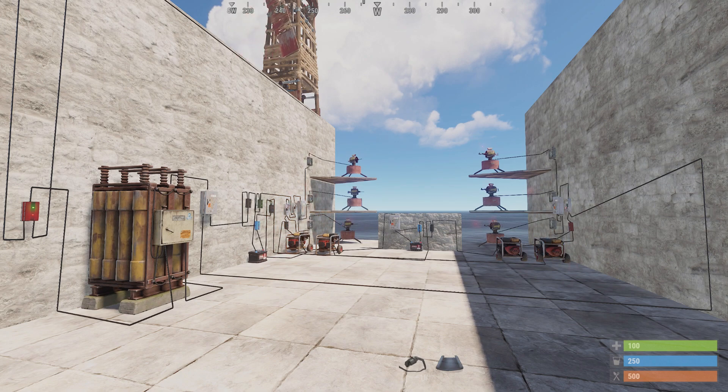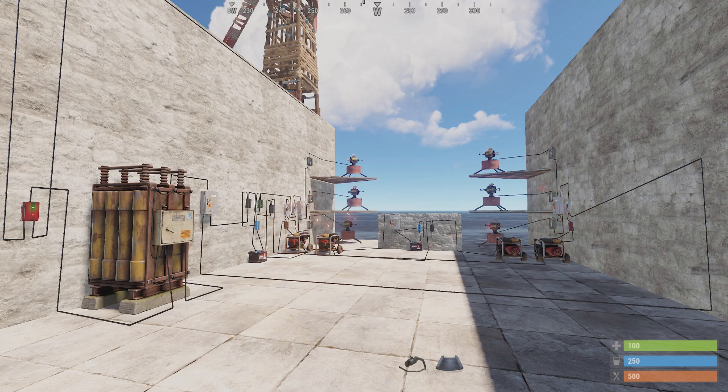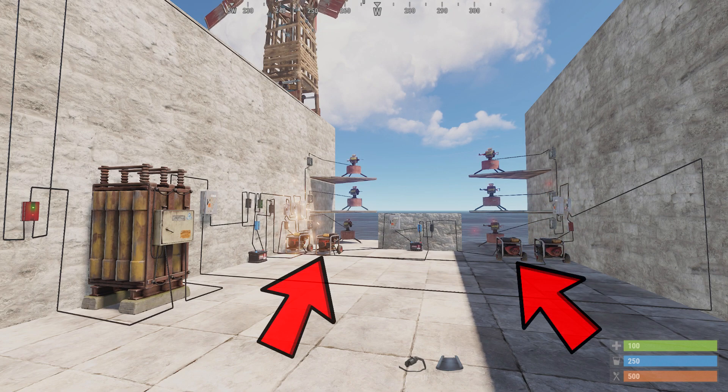Hello guys, so I made this circuit design where if the battery is destroyed, the first set of generators kick in automatically to provide power for your turrets for two hours. And after two hours, when the first set of generators ran out of fuel, the second set of generators kick in automatically to keep providing power for two more hours.